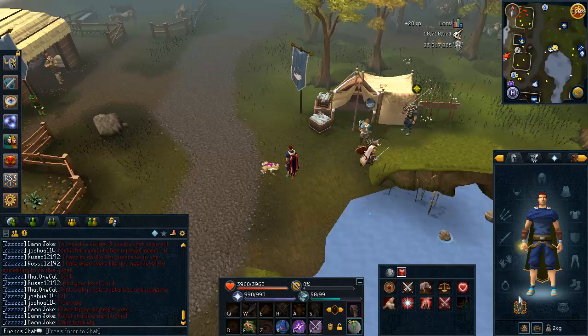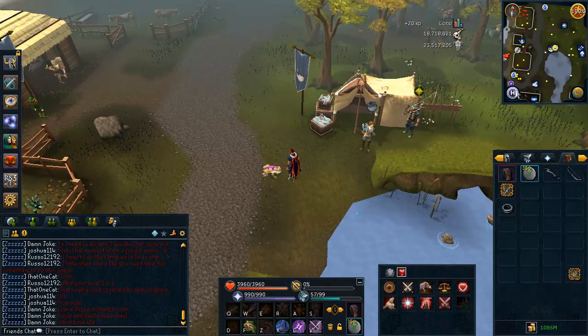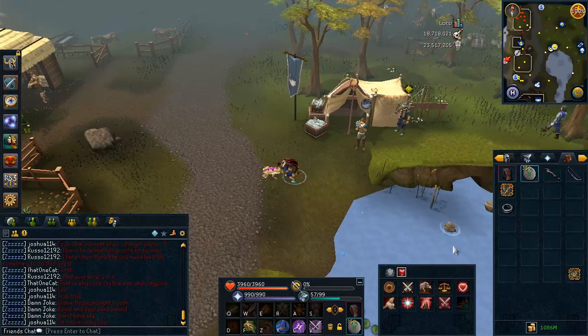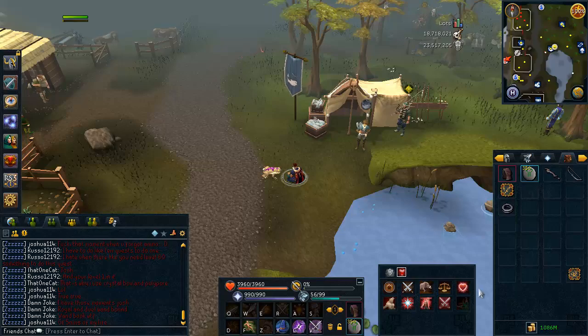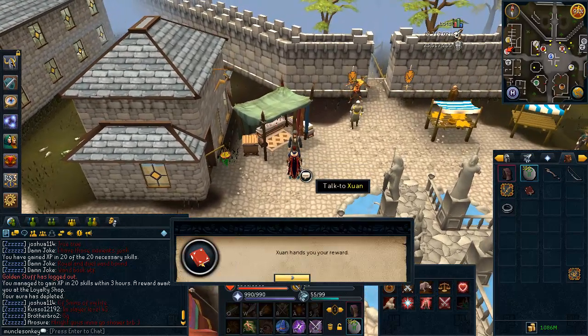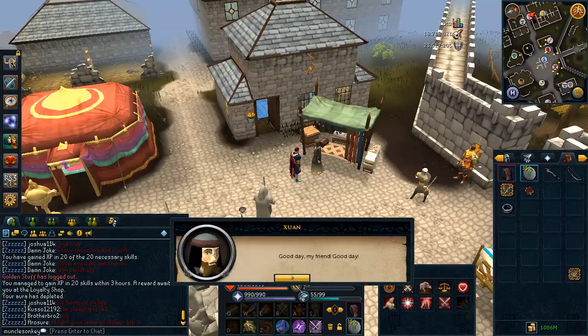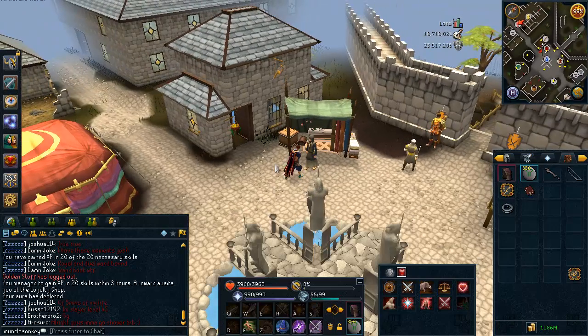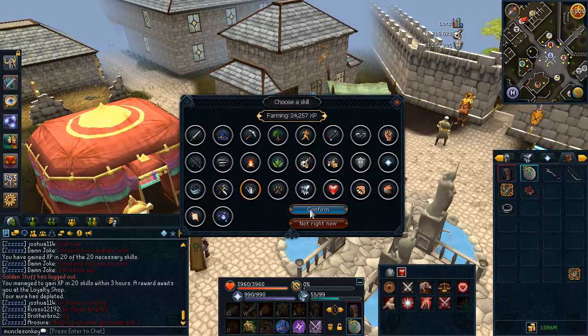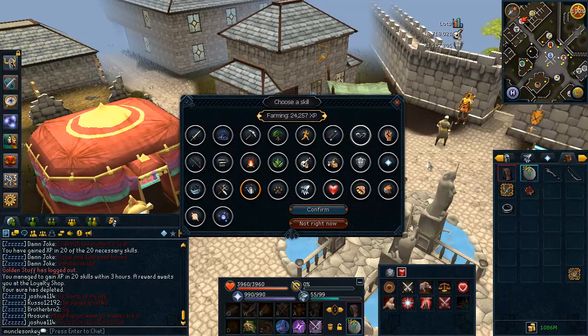Now we're going to remove the aura and go to Varrock to get our reward. Go to the Varrock lodestone and run straight north to the little shop next to the Battlestaff shop where the guy gives you your reward book. Talk to Zouan here and he'll say good day. I train Farming with my Wicked Hood, and since I'm level 99 with the Supreme Jack of Trades, I get 24,257 Farming XP.